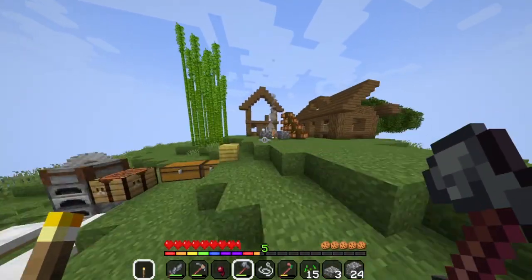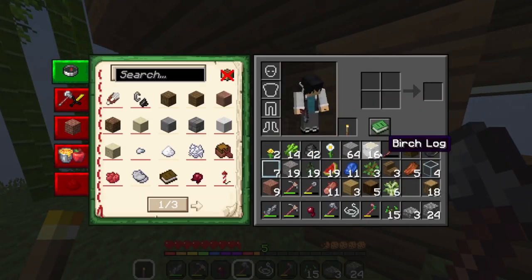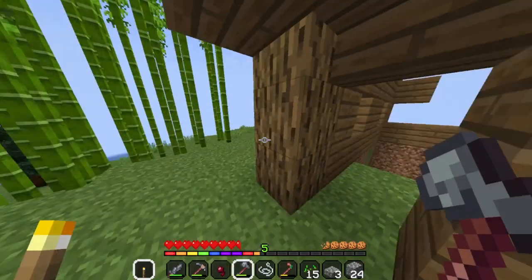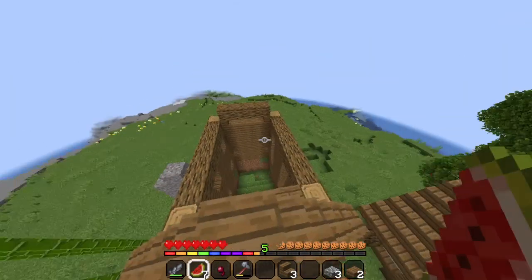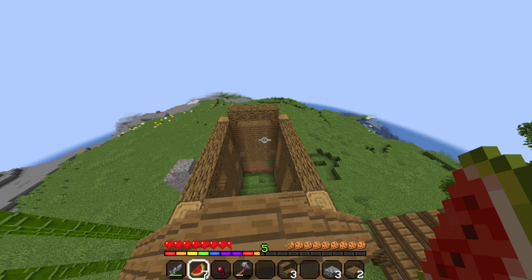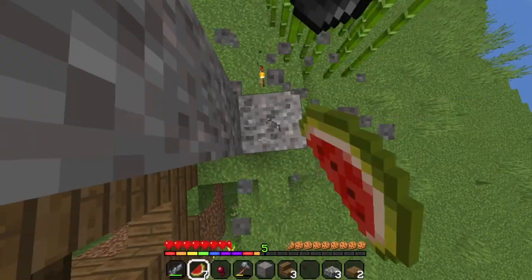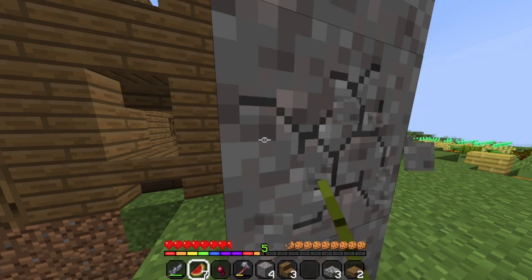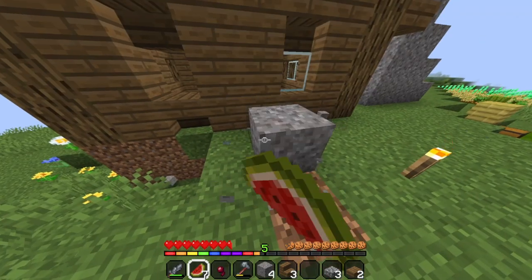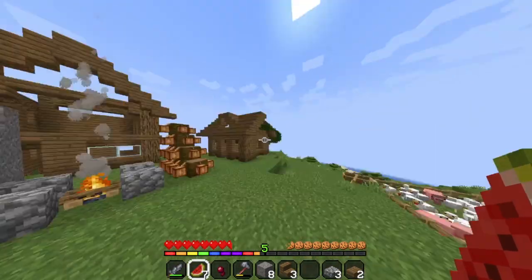I did end up doing some more progress on the big house while I was gathering some materials, because I do want to get the structure of each of the houses good and going. I think I got most of the structure now finished for both of the houses — it's just laying down the floor, laying down the roof, and all of that. I'm probably going to work on the front of the bigger house off camera, so I'm not just building houses on camera the whole time.